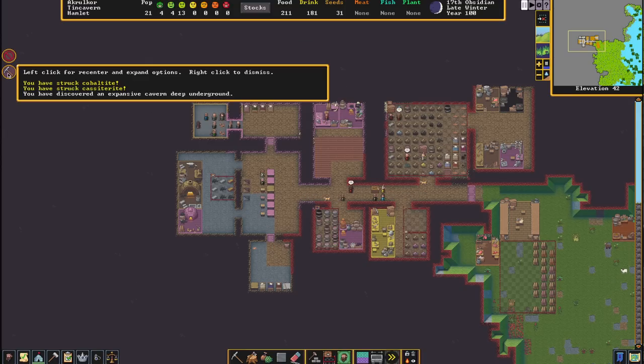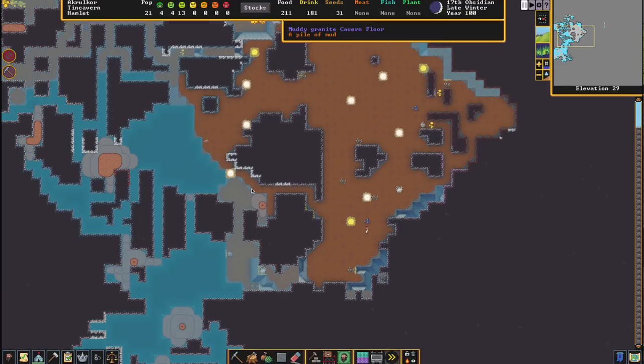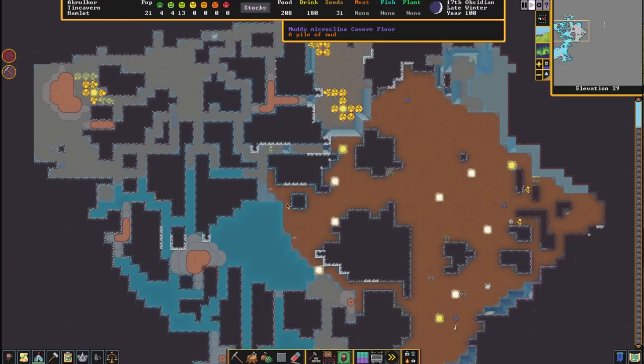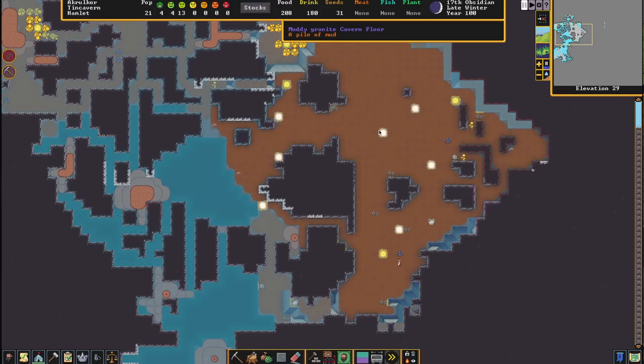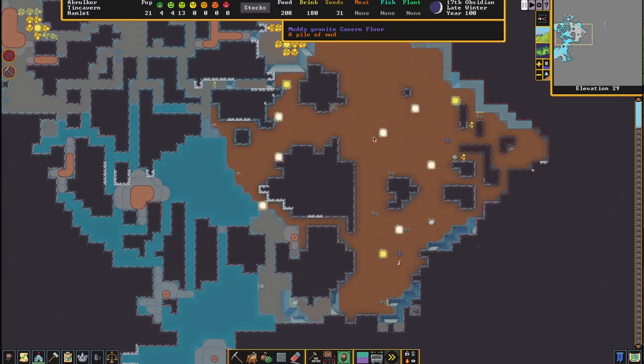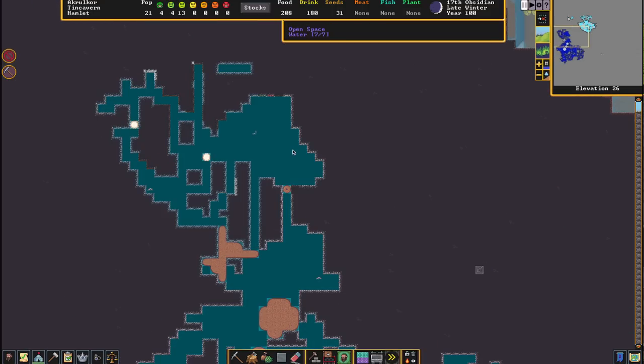We found ourselves a cavern. Let's go see what this cavern is all about. There's our cavern. In this cavern, a couple of our problems are solved. If we run out of wood, there's wood down here. This is all mud that we can grow farms on if you don't have any mud to grow on in your fortress. And there's lots and lots of water down here — all the way down, fresh water.